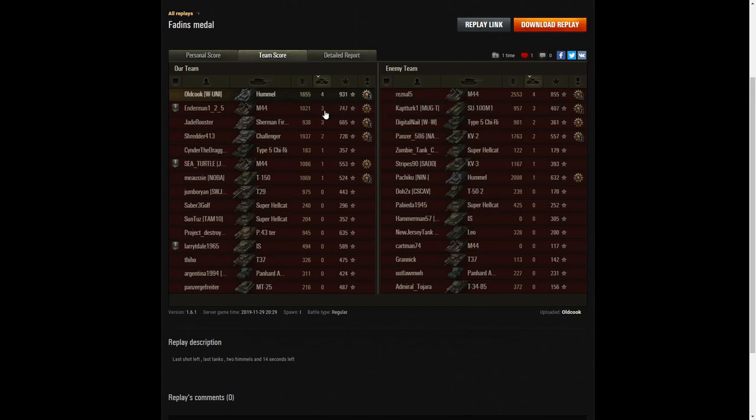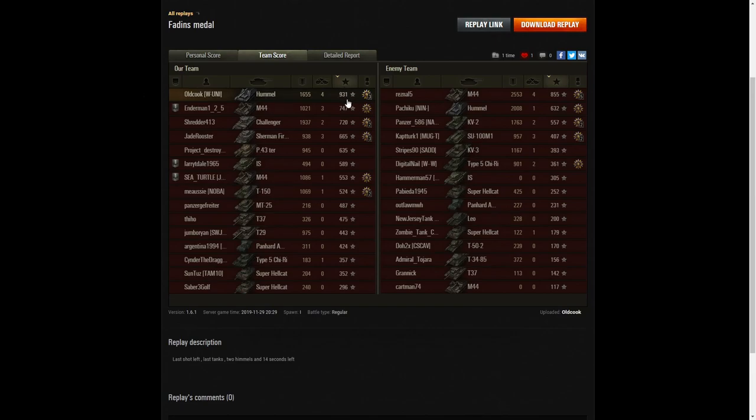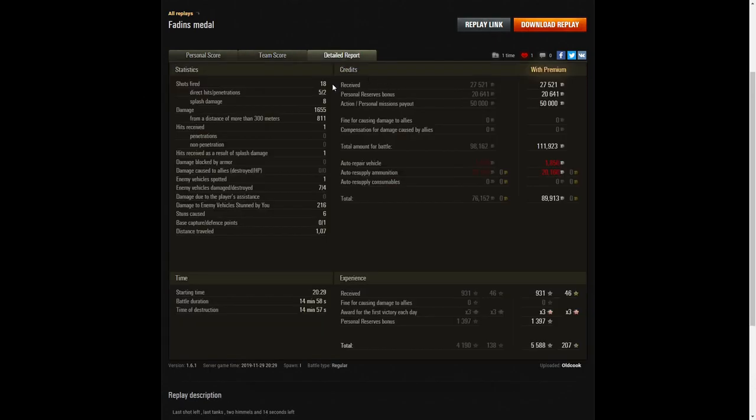The next high scorers were the M44 on his own team and the Firefly and SU-100 M1 on the enemy team, each with three kills. For base XP, Old Cook was the high scorer with 931, and 747 went to the friendly M44 — though the enemy M44 got 855. Old Cook fired all 18 rounds: five direct hits, two penetrations — probably those last two — eight splash hits, 1,655 HP of damage of which 811 were at more than 300 metres. One hit received, seven enemy vehicles damaged, four killed, 216 HP of stun assist from six stuns, and one defence point.